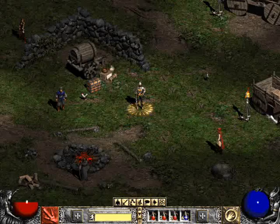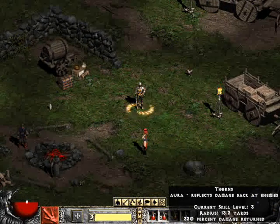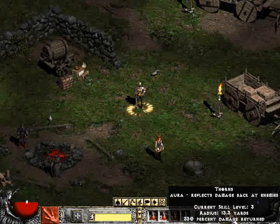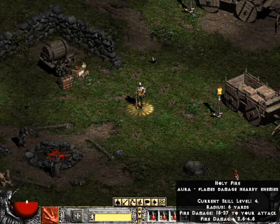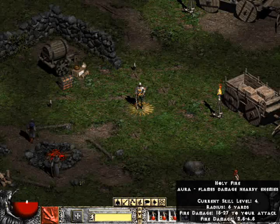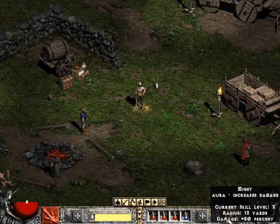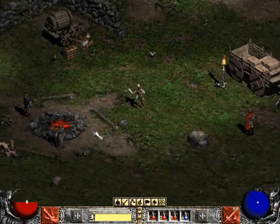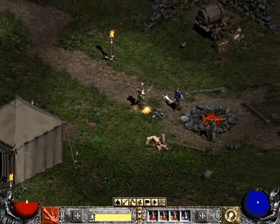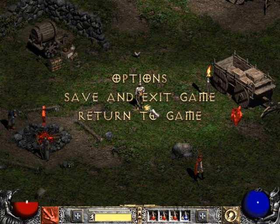And Pallados — he's my best paladin at the moment. He has Thorns, which reflects damage back at enemies. Holy Fire — it flames and damages nearby enemies. And Might, which increases damage. And some melee attacks. He's level 11, by the way. That's my paladin.